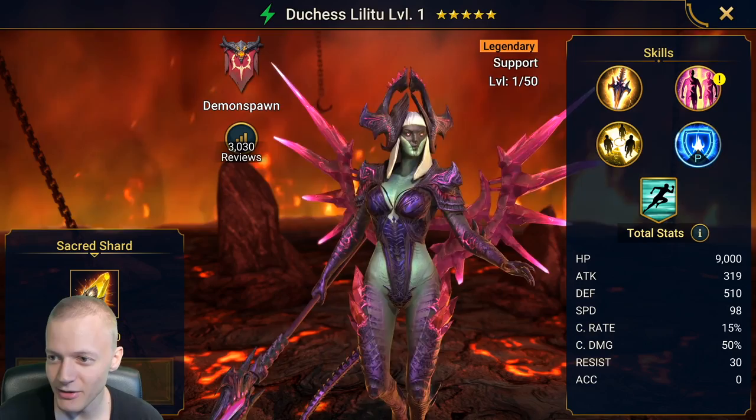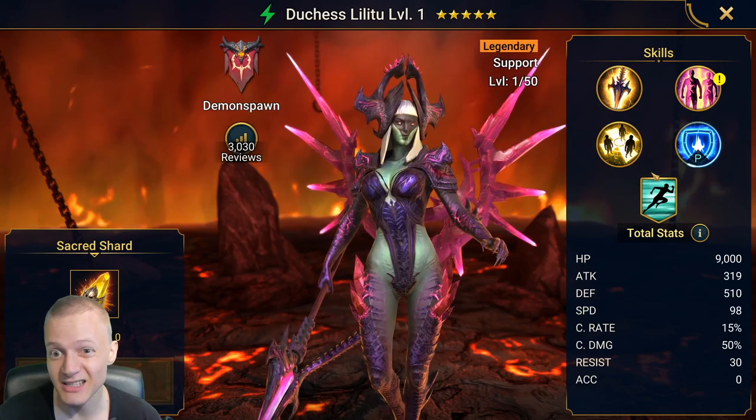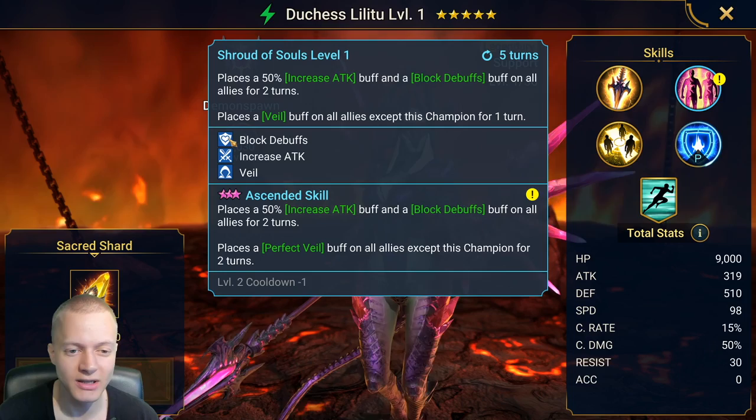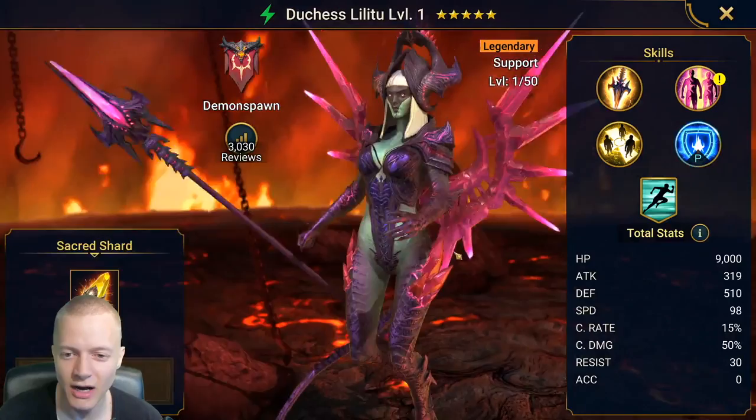I actually really wanted Duchess Lilithu for a while, but I'm not sure where I would use her, because my opinion on her is mixed. Her and Arbiter is a bad combination because both of them do the same thing. However, she has blocked debuffs, which means I potentially could — I think I want her in my main arena team, but I'm not sure how I would fit her in.